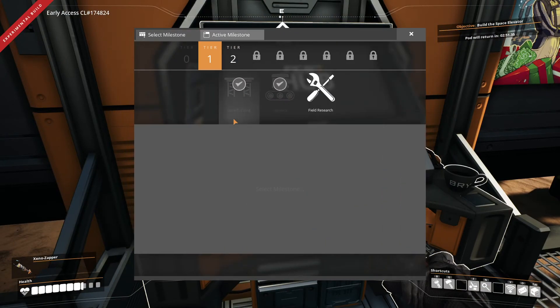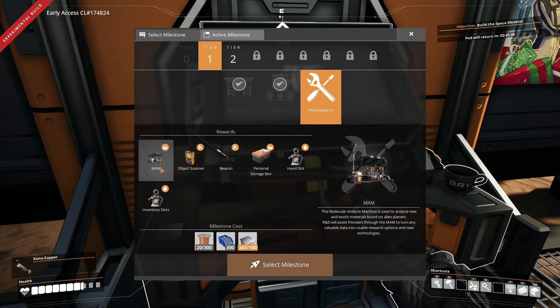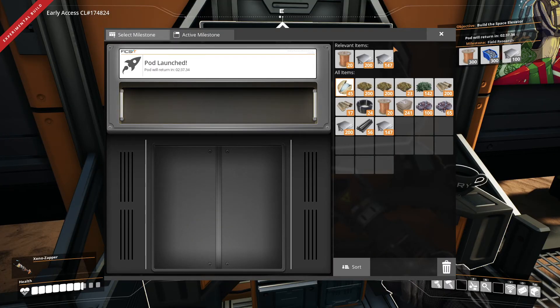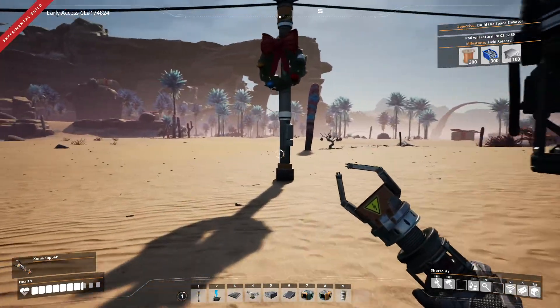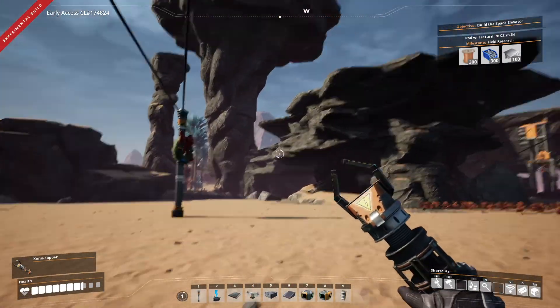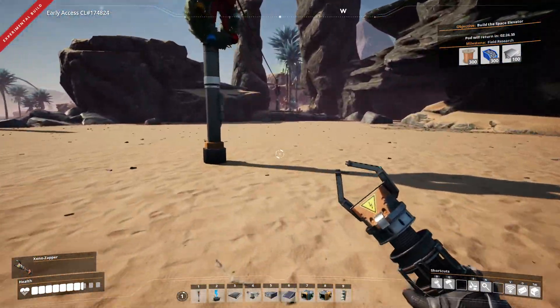The next milestone we want to get — do we want to do field research? I want the MAM though, so that's going to be the next thing we want. We can't do it for another two minutes. One thing we do have to do is check on our power, which we're perfectly fine with at the moment, because we added another biomass generator.